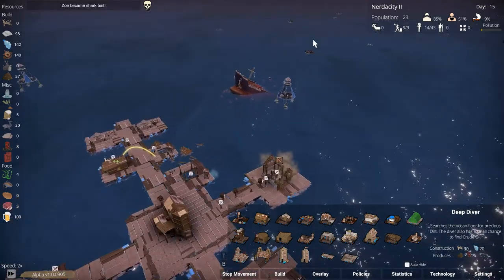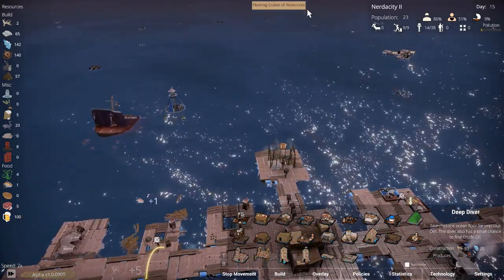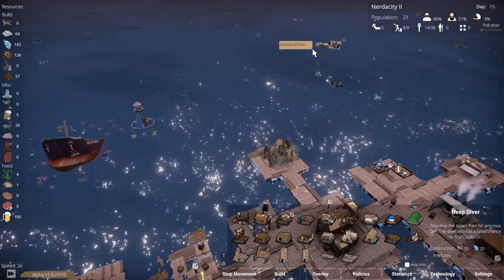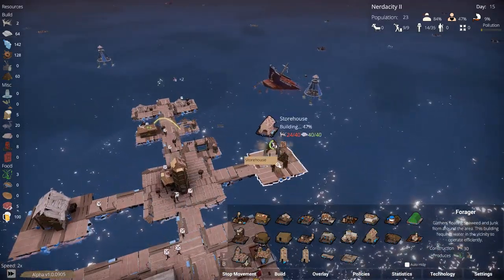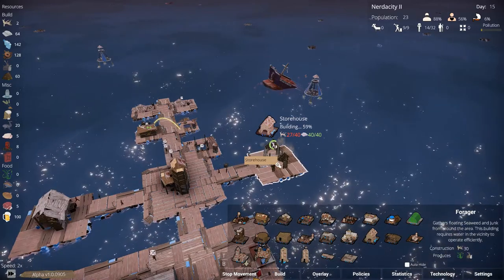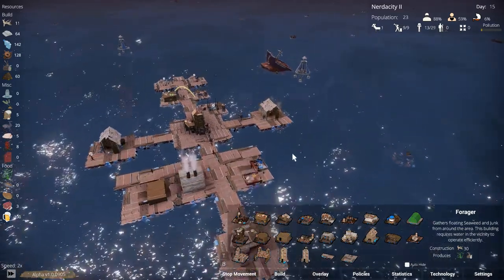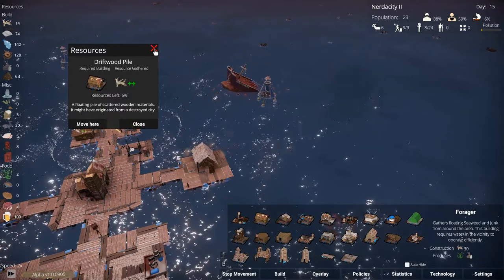Is there a survivor's raft somewhere around? There is one — I think we'll head over and grab that afterwards, and the school of fish as well. This storehouse is getting all the wood it needs, which is good. And the recycler there — the butcher. This driftwood pile is almost gone.